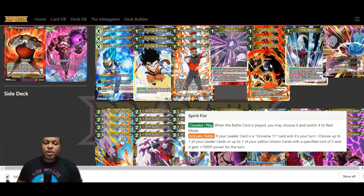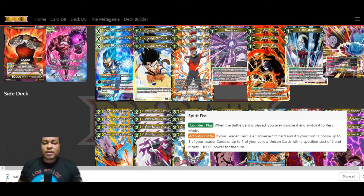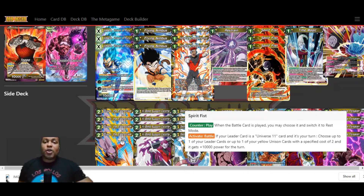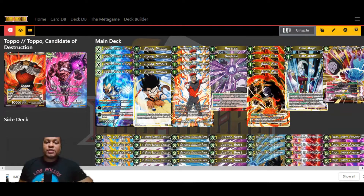We really want to protect our Unison card because when your opponent goes to swing at it, you remove markers, and you need a Unison card in play for your leader's permanent to take effect. Our last counter is Spirit Fist. I like Spirit Fist over Crusher Ball because of the Activate Battle. The Counter: when a battle card is played, you may choose and switch it to rest mode. But it also has an Activate Battle — if your leader card is Universe 11 and it's your turn, you'll choose up to one of your leader cards and up to one of your yellow Unison cards with a specified cost of two, and it gets plus 10,000 power for the turn. So if you use Vegeta Unison of Fury's three-marker effect and add Spirit Fist, he can go up to 30,000 for both dual attack hits. We're running four Spirit Fist, four Nimbus, two Restrain, and two Time's Magic.